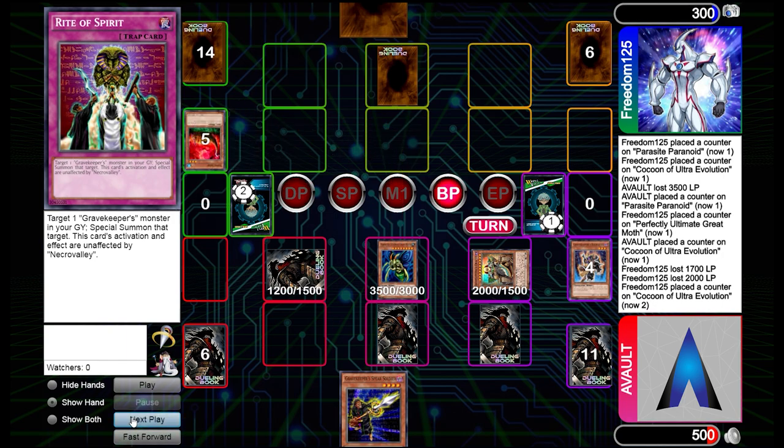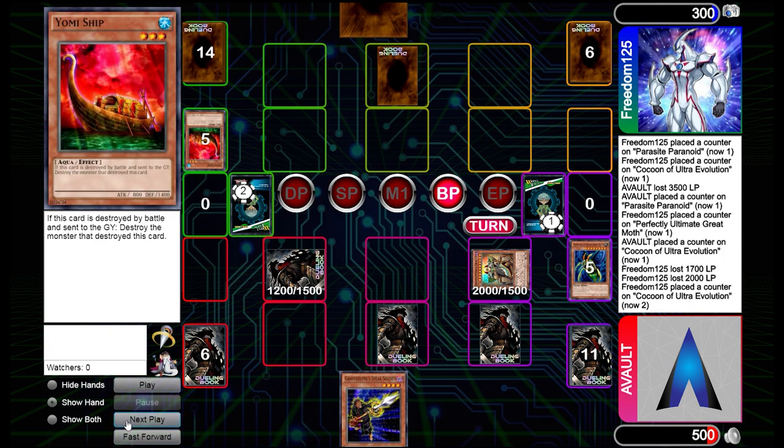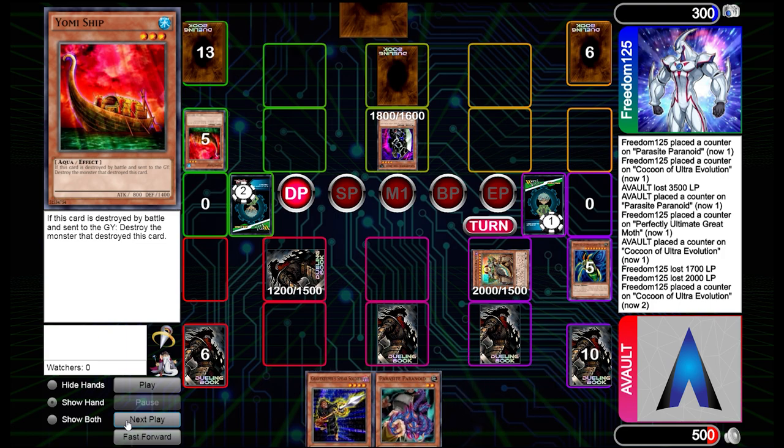We're going to attack with the Moth and it turns out to be the Yomi Ship — so surprise, though not a huge surprise since that is in my deck profile. They even out right here back again. I guess from the last turn I could have gamed them if I were a little more confident, but I was trying to be careful.